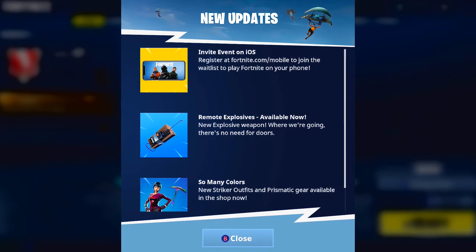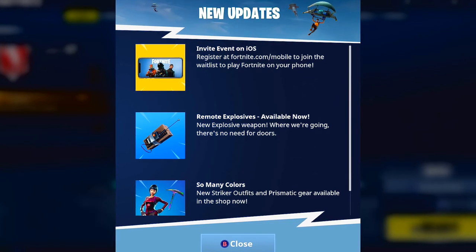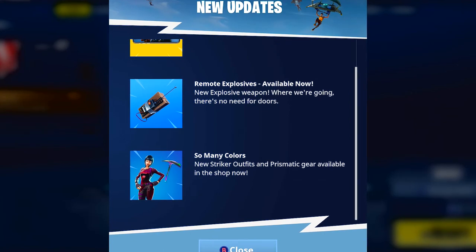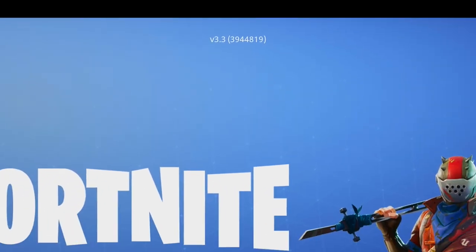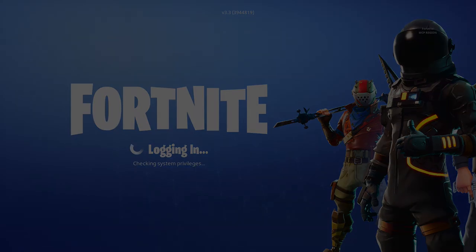Hey everyone, Immature Gamer here, hoping you're having a fantastic day. This is another update video for Fortnite — Update 3.3. It's about 1.4 gigabytes on Xbox; I'm sure it's similar on PlayStation and PC. We're going to be going over the new bug fixes, the new explosives they added, and the new supply llama. So let's go.